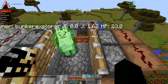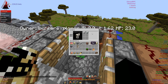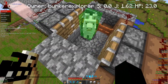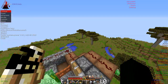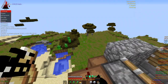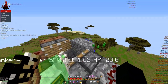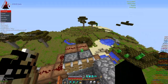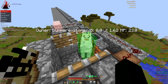Step two: get a llama or donkey, whichever you prefer. Llamas have less inventory space and donkeys have more, so donkeys are preferable, but either will work. Llamas spawn in savannah biomes — as you can see, I'm in a savannah right now. Donkeys spawn in plains biomes. There's a link in the description to a website called Chunk Base with a 9b9t seed so you can find a savannah or plains biome near you.